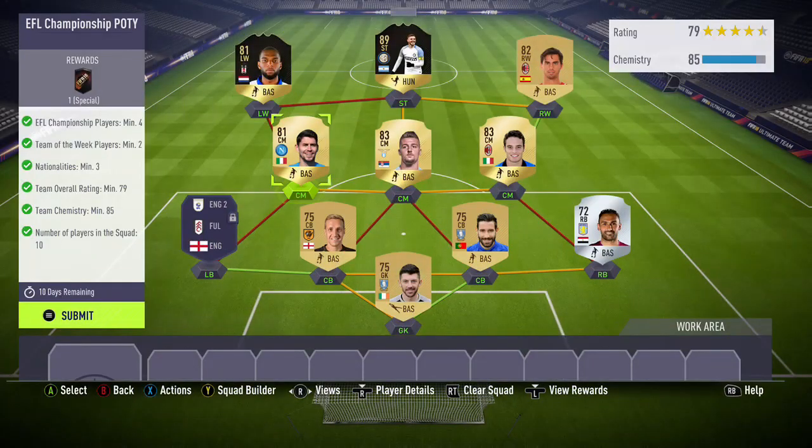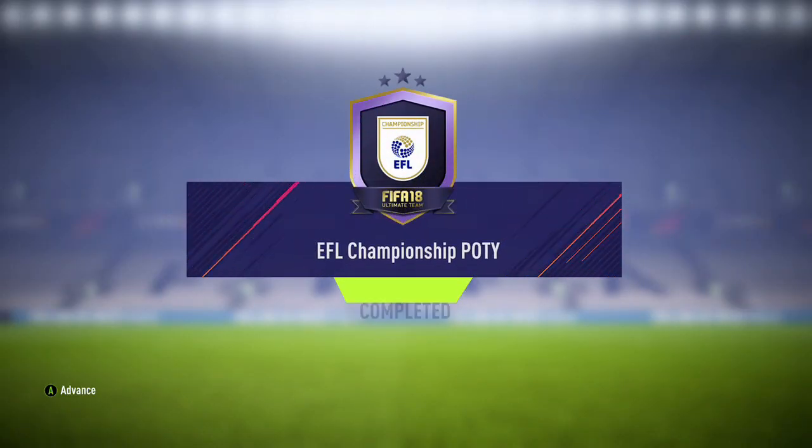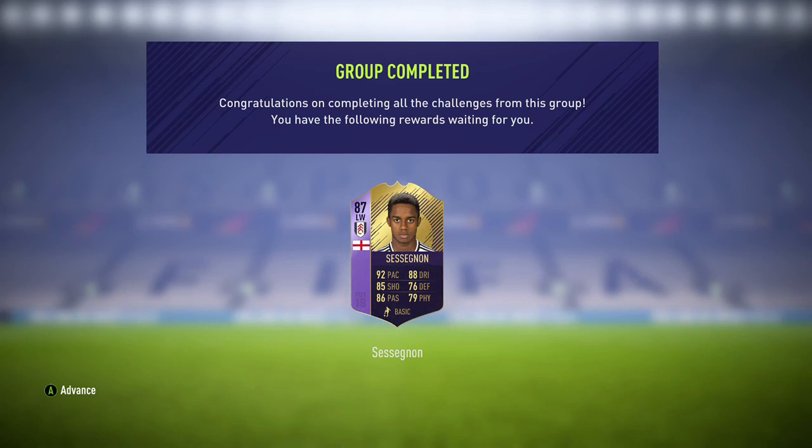It only cost me 15,000 coins to complete, but don't copy this — I'm just showing you I've completed it. I'll send that off to get the Ryan Sessegnon card. He looks really good. I'm not sure where I'm going to play him yet, but his stats are so good I'm probably thinking striker, because his finishing is 92. I used to have Marco Reus at left striker so I'll probably replace him.